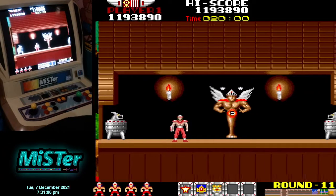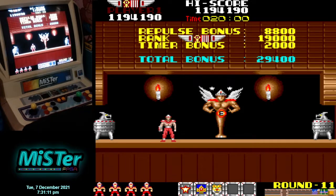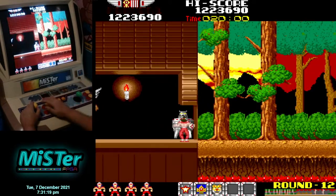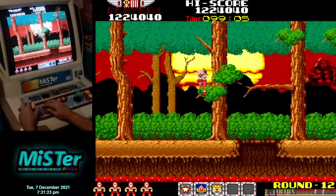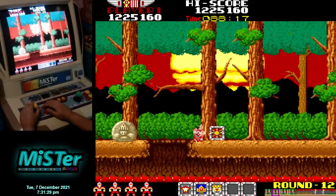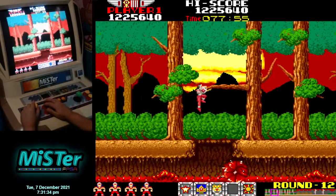This level gives you an extra man if I get 64 repulse here. There's a stack of guys that give you 10,000 points — there's a star too. It's actually quite dangerous to get this star because this level starts to get a bit tricky.